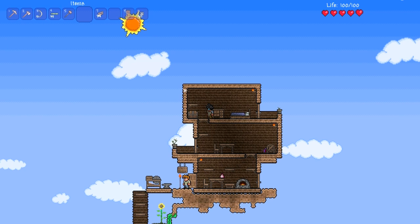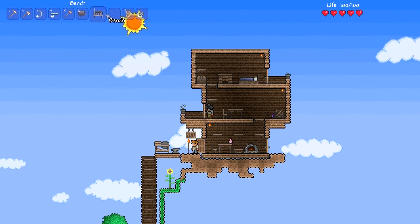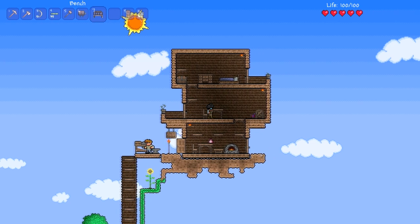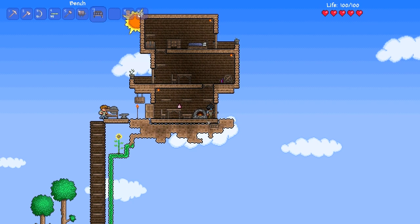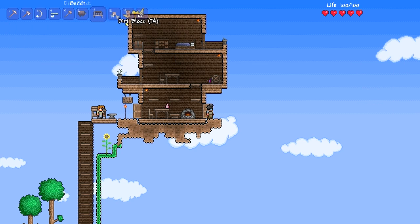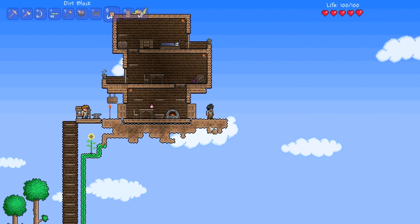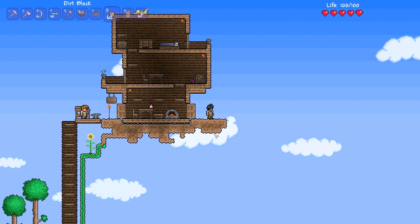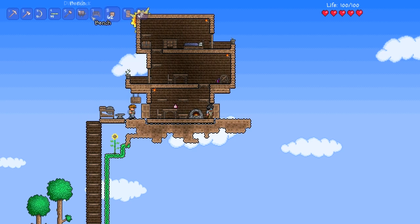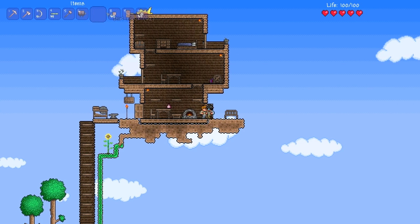I'll put another chest up there when I actually find another one. I can go put a bench out on my porch. Oh, that's going to be nice. I need to make a little dirt porch here, like this. You know, dirt porches — pretty important to have in mansions. Put a bench out here. Oh, it's so nice. So quaint.